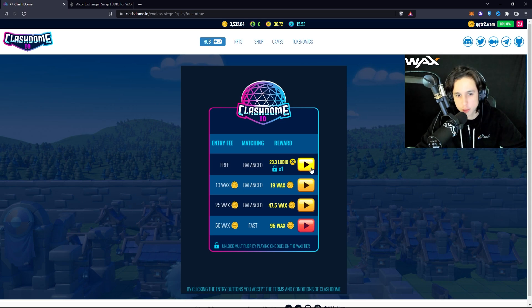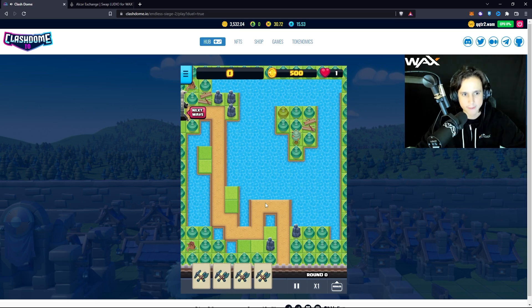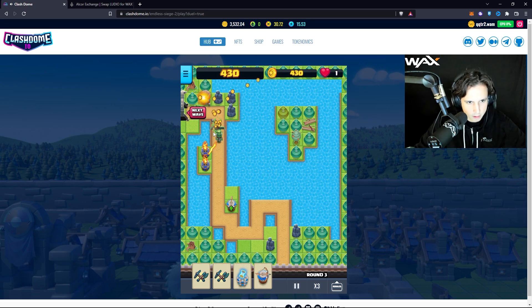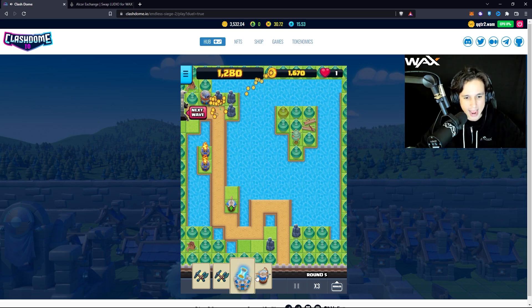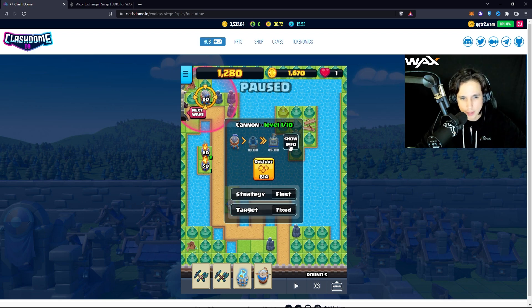Here's an example duel match — my entry fee is free because I have that character staked, and I can earn 23 Luteo if I beat my opponent. You don't know your opponent's score, so you have to play as best as possible. It's a leaderboard-type system. In terms of strategy: at the beginning, stack as much gold as you can without upgrading, then start upgrading the cannon. The cannon is very important — upgrade it to level 10 first, then upgrade it to the second level, which costs 10,000 gold.